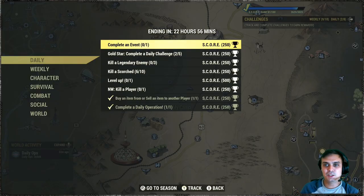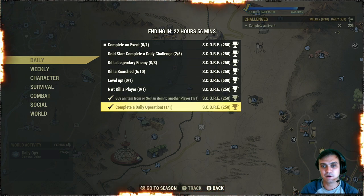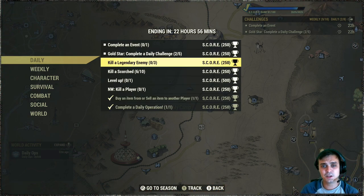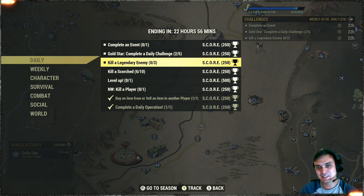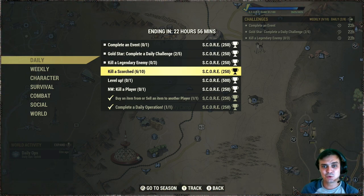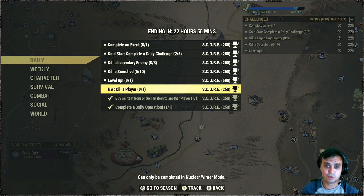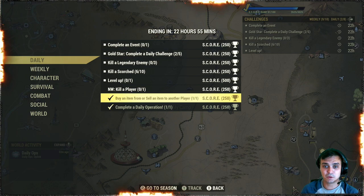For the daily challenges we've got: complete an event — easy; gold star, complete five daily challenges — so basically complete five of these and that one triggers automatically, also super easy; kill a legendary enemy three times — you always make us do it one time, why is it three this time?; kill Scorched; level up once; Nuclear Winter, kill a player — I'm not playing Nuclear Winter; buy or sell an item from another player — that's pretty simple; complete a daily operation — that's also pretty simple.